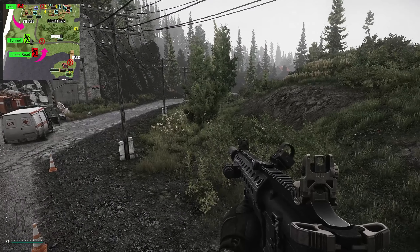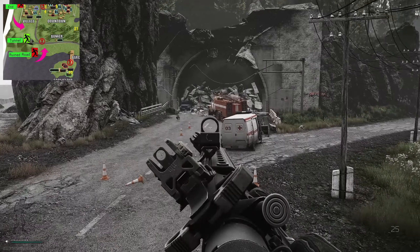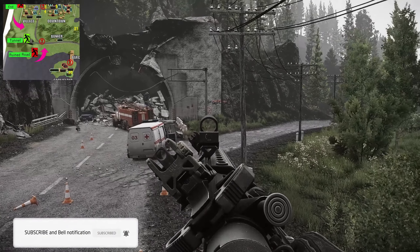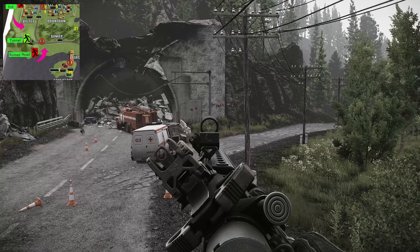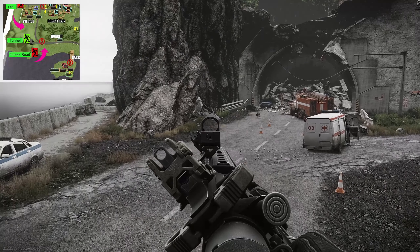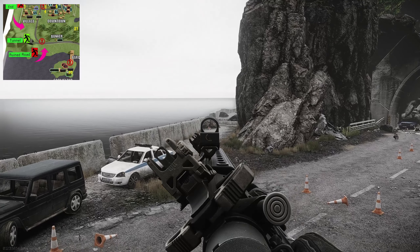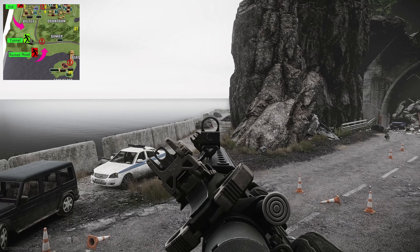Once you're down at the south-west corner you have this tunnel that has collapsed — this is the extract right here. The extract starts from that pole and comes all the way over here and then stops. You can also extract down Ruin Road, which is actually a scav extract but it also counts as Tunnel as well.